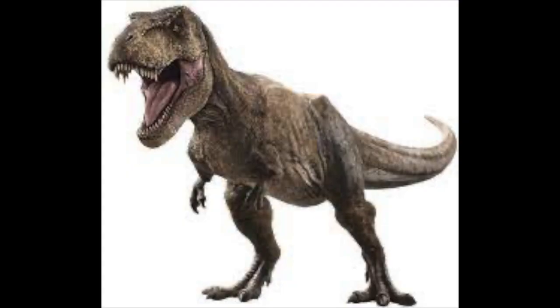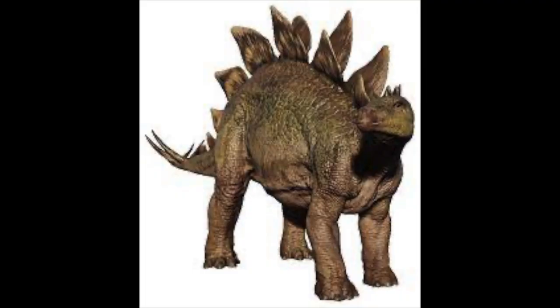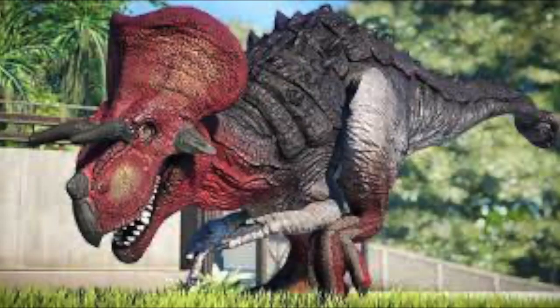The hybrid combines Tyrannosaurus rex with Triceratops, Velociraptor, Stegosaurus, and Ankylosaurus. Appearance-wise, it has the body and head of the T-Rex, the frill and horns of the Trike, the sickle claws of the Raptor, the thagomizer of the Stego, and the armored back and clubbed tail of the Ankylo.